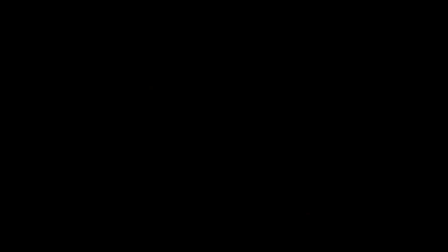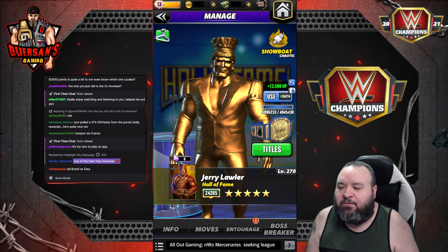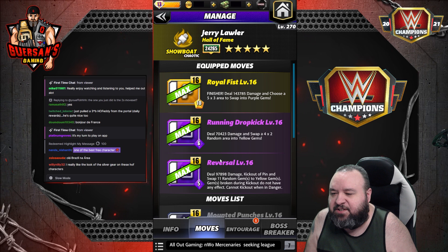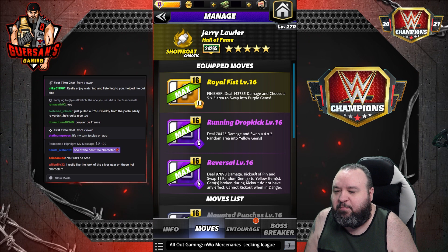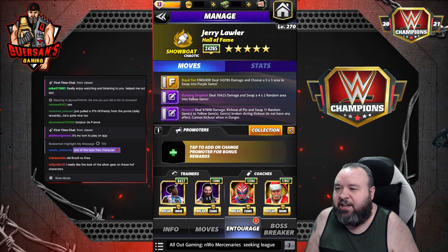Alright, that's really good. Let's try the other moveset — still with the gear, going with the gold look this time for fun. The second moveset replaces the reinforced gem move with the Reversal: a 5 MP purple move dealing 98K damage, kicking out a pin and swapping 11 random gems into yellow gems. We're keeping the exact same trainers boosting the purple, and we do have the gear boosting reinforced gems, which won't be of any use here since we're not making any.